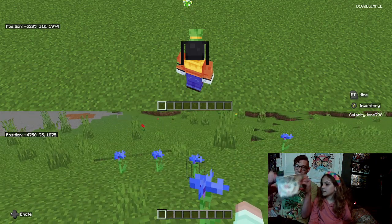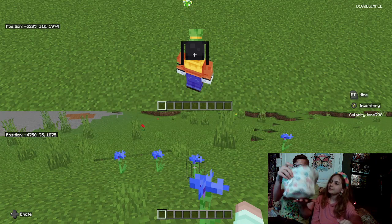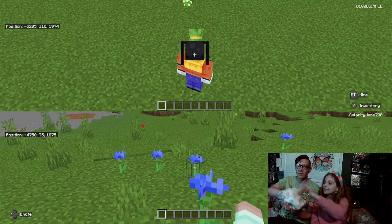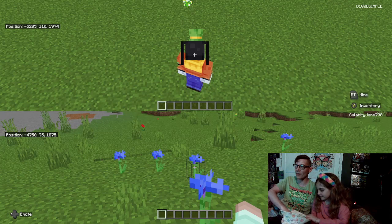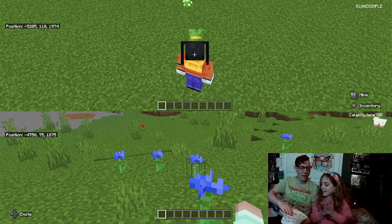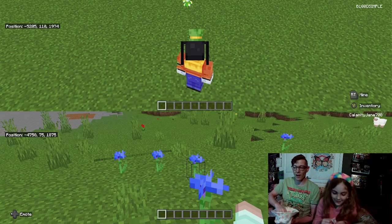So this is Charms' bucket hat filled with some words, and hopefully these are words that we can create in our Pictionary Minecraft world. Let's do this — why don't you pick one? Okay, I've got one. Oh, this is so fun. We didn't write these down — we had a third party write them down for us.